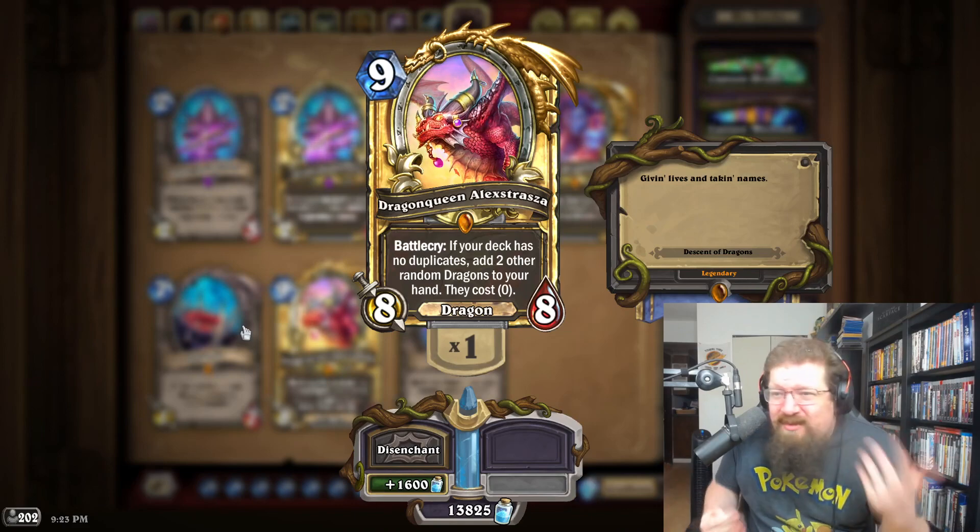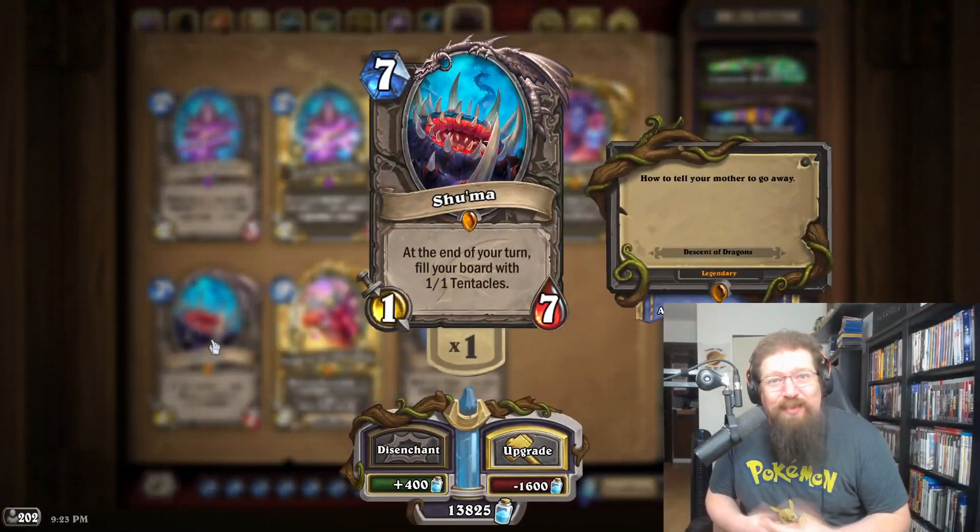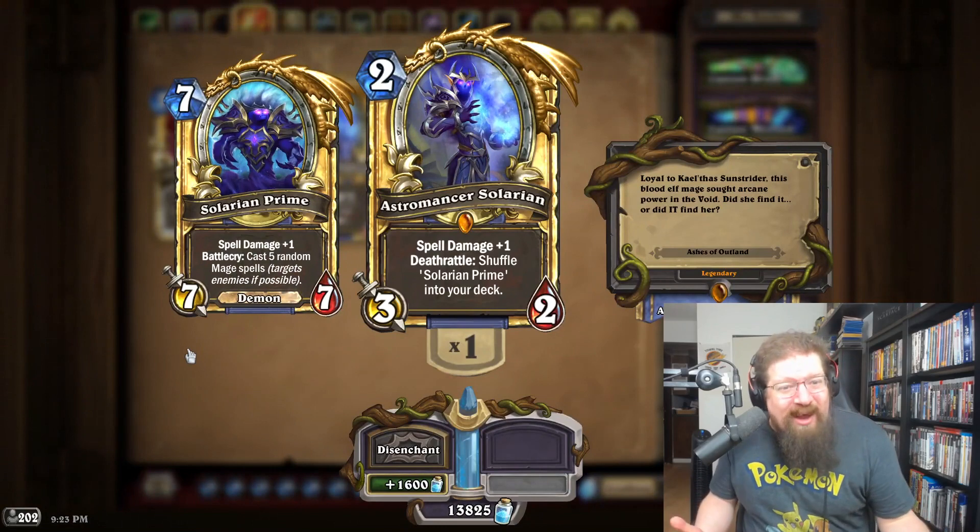For Descent of Dragons you've gotta go Dragon Queen Alexstrasza — plus she could get other diamond dragons, which would be pretty busted. Honorable mention to Shu'ma because Dexter likes Shu'ma and I like Dexter.